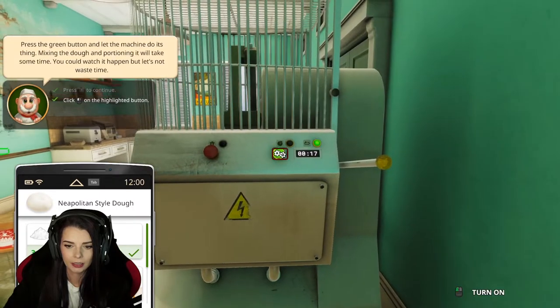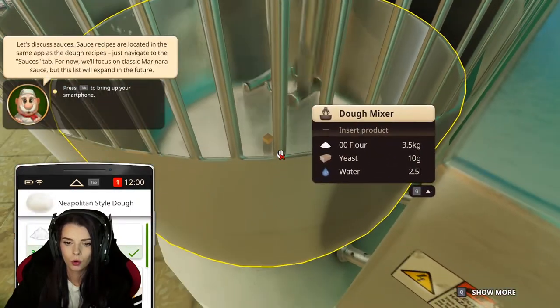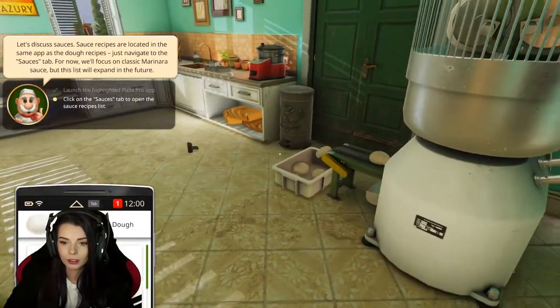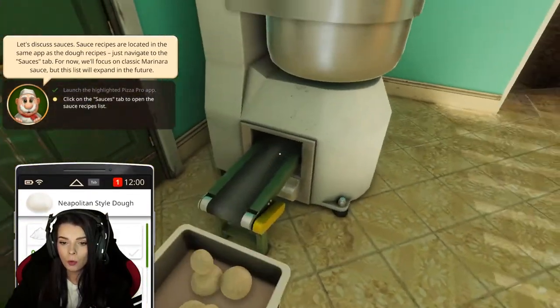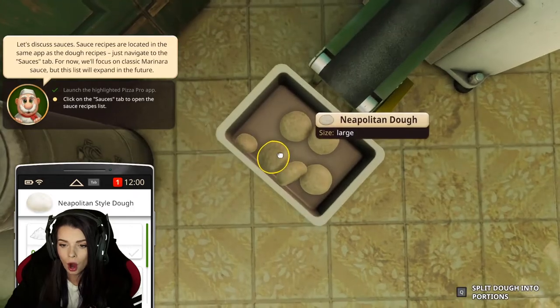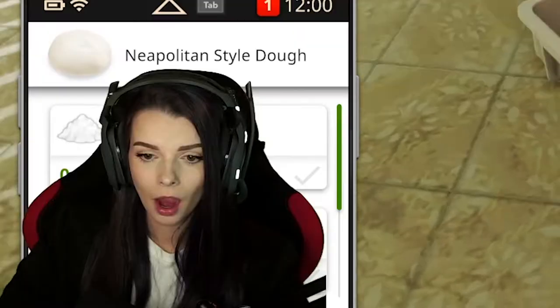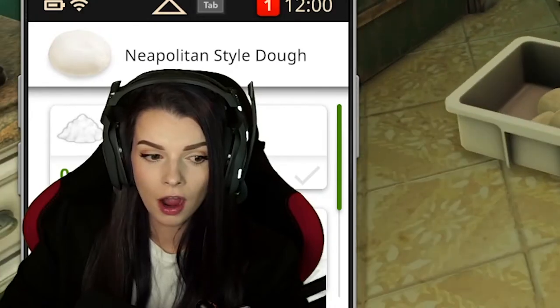I hit the green button. There's clearly no dough in there but okay — oh my god, look at my dough, that's so cute! It just spit all the little doughs out, oh my god that's so fun!